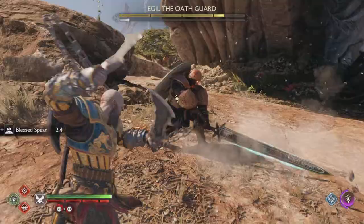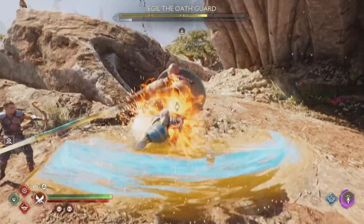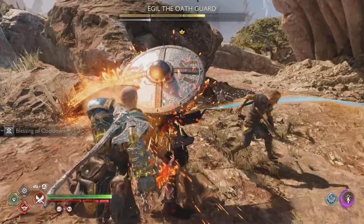One move to look out for — this is important, because he does it a lot. If you are stuck behind him, or he's done a swing, you want to back away, because he does some sort of elbow nudge and you'll get hit by the hilt of his sword.